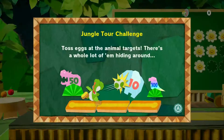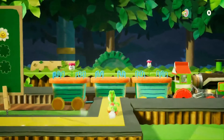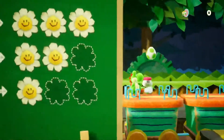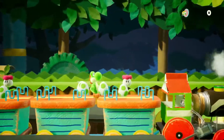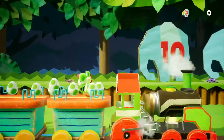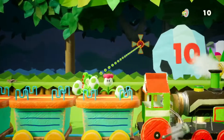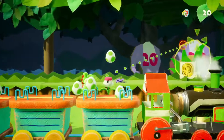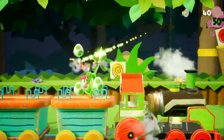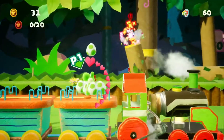Toss eggs at the animal targets — there's a whole lot of them hiding around. Okay, oh cool, and we even get a train that just supplies eggs at all times. That's cool. Oh, animal. Animal. Animal. A red coin — nice.